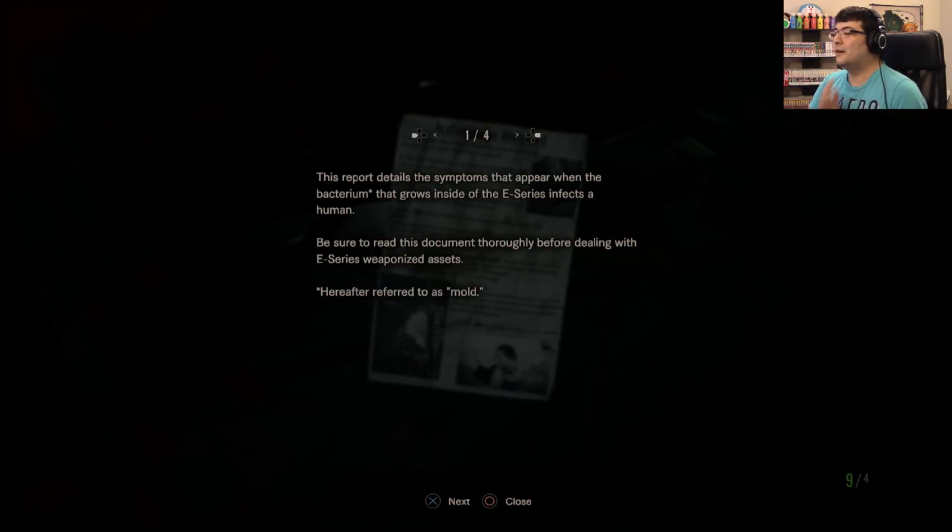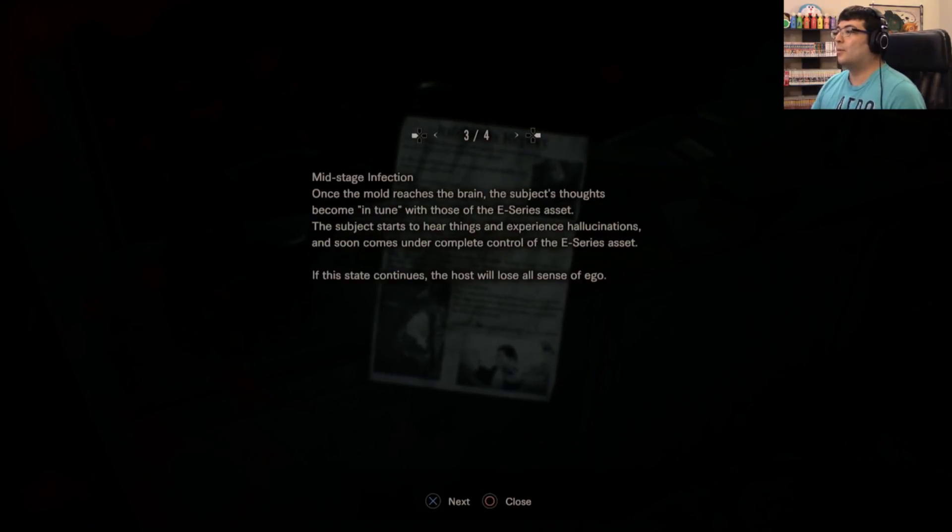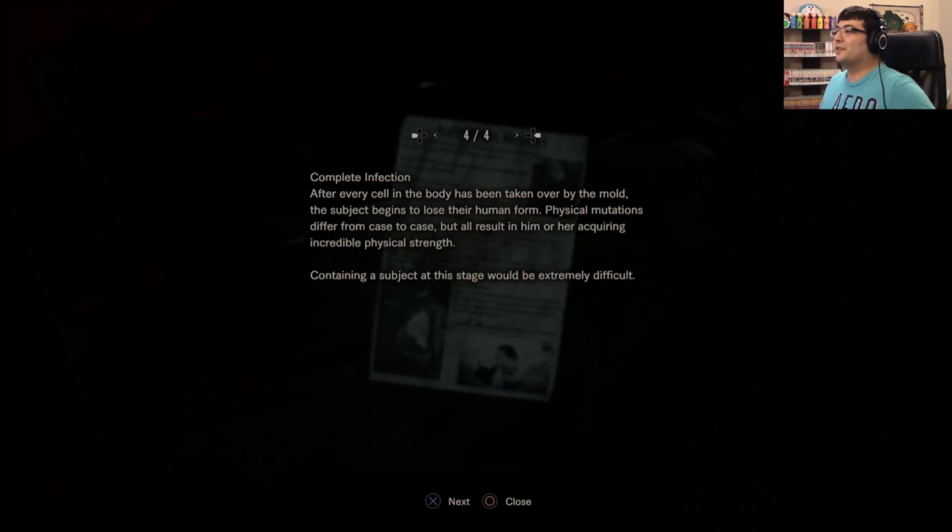Okay, so there's a save room right after here. I think we're getting some answers now. Infection Report: this report details the symptoms that appear when the bacterium that grows inside the E-Series infects a human. Be sure to read the document thoroughly before dealing with E-Series weaponized assets — hereafter referred to as mold. The mold ingests nutrients from the subject's body to propagate itself and slowly takes over the subject. The infected subject gains remarkable regenerative abilities — during experiments, arms and legs were removed from test subjects and they were able to reattach the amputated limbs in a matter of minutes. Once the mold reaches the brain, the subject becomes in tune with the E-Series asset, begins hallucinating, and soon comes under complete control. If this continues, the host loses all sense of ego, and after every cell is taken over, the subject begins to lose their human form. Physical mutations differ case to case, but all result in incredible physical strength. Containing a subject at this stage will be extremely difficult.